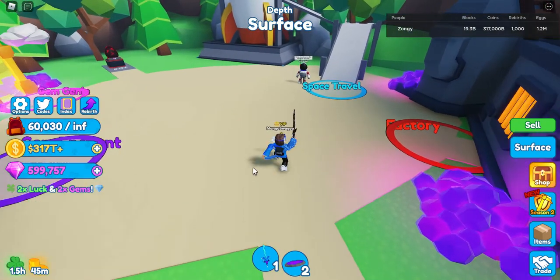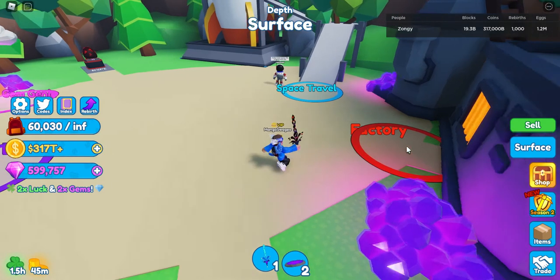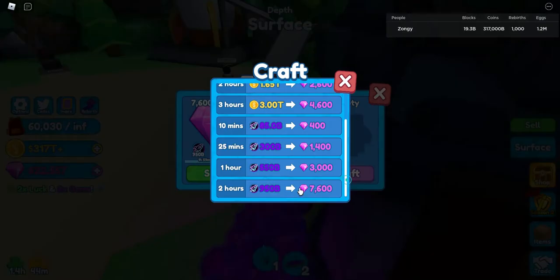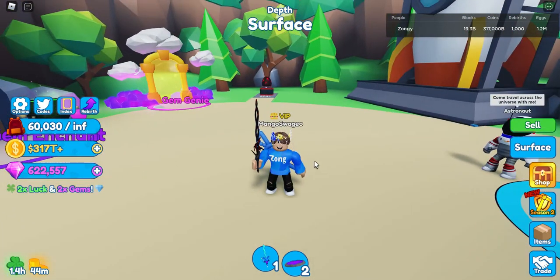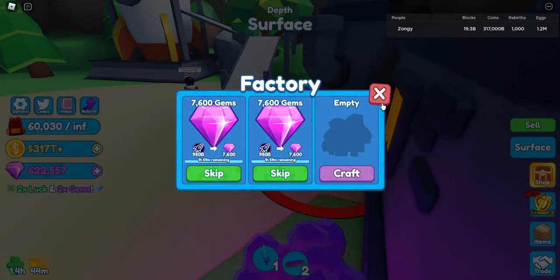First things first, as you can see there's 2x luck and 2x gems for the super event. If you go over here to the factory, I say the factory is one of the best ways you can actually get gems in Mining Simulator 2 — look, 7,600, I can claim that 3 times and I just got a load of gems. That is one of the ways you can get gems super fast in the game.